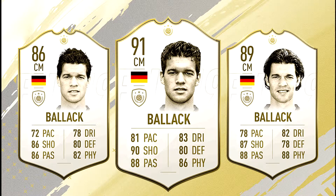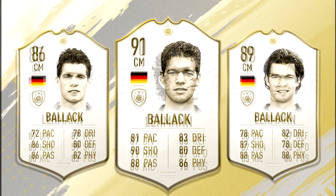Next we have German legend and former Chelsea great Michael Ballack with three versions of his center mid card. All three cards look insane: 86 rated center mid, 89 rated center mid as the mid card, and 91 rated center mid as the prime card. The 91 rated center mid stands out because of its all-round stats as a complete player in the center mid position. I think a lot of people will have their eyes on the 89 and 91 rated center mid cards.